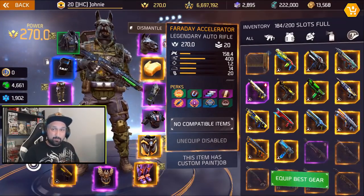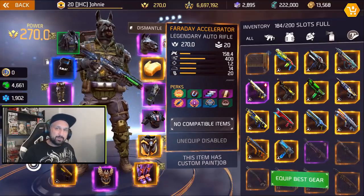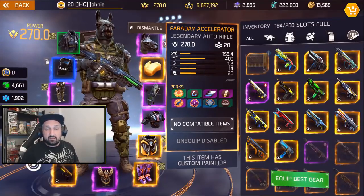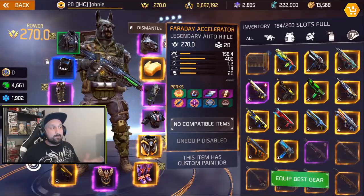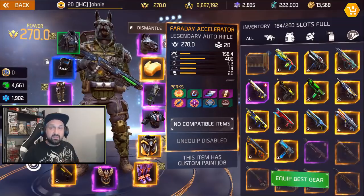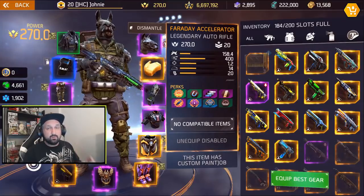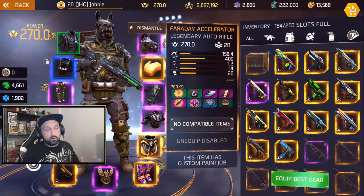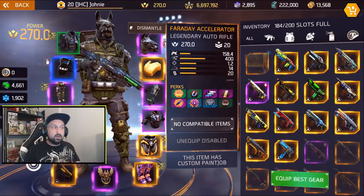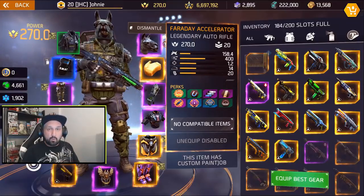It only has 20 rounds. It's lower than Embra, and Embra was pretty much a meme — people called it 'Project Reload' because you're always reloading. So it's not that great for PVE, but the Faraday Accelerator people really love it. Good PVP players use it a lot because it has more damage and kills faster. The fire rate is a bit lower — 400 instead of 440 — but the damage is 132 on Nico and 158.4 on Faraday.